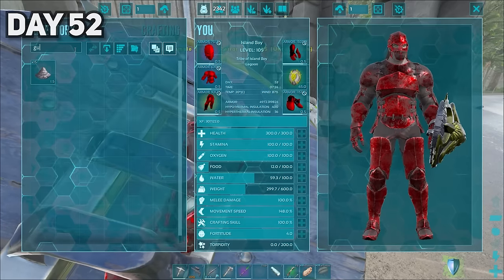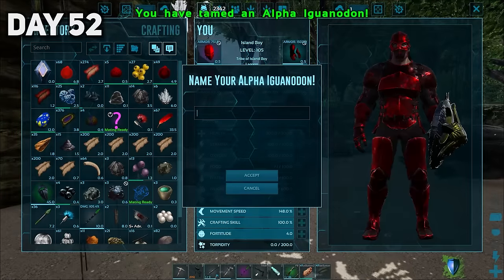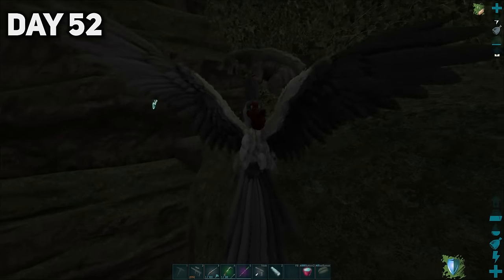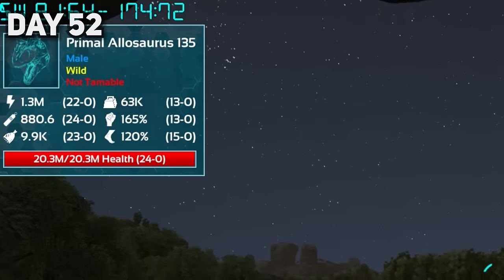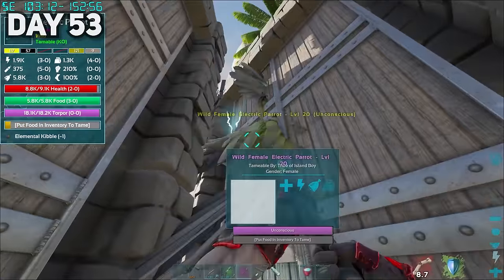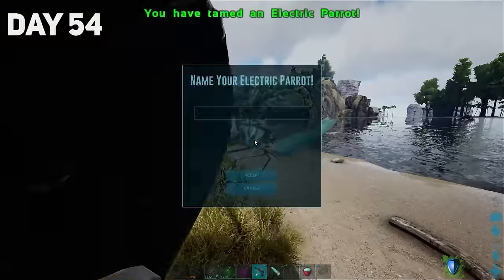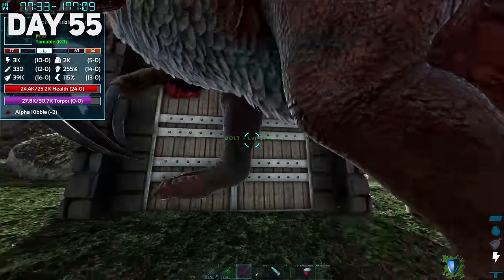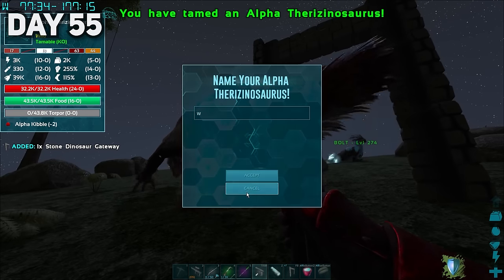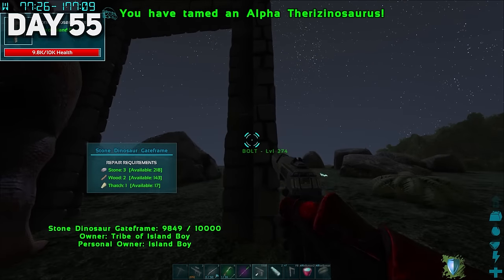On the morning of day fifty-two, I tamed an alpha Doedicurus, another electric parrot, and an alpha Iguanodon, which was a beast at collecting berries. As the day was coming to an end, I went taming a Terizino when I spotted the strongest dinosaur ever seen on this island — so I ran away like a little pussy and tamed two more parrots. I even knocked out an alpha Terizino with my bare hands. This thing took an entire evening to tame up, but it would be a great investment.